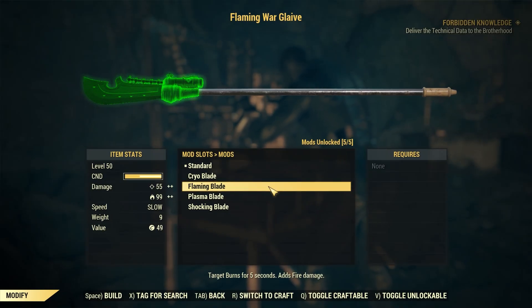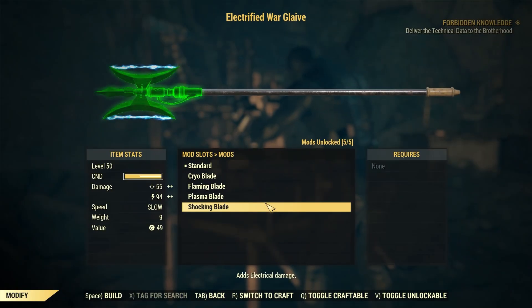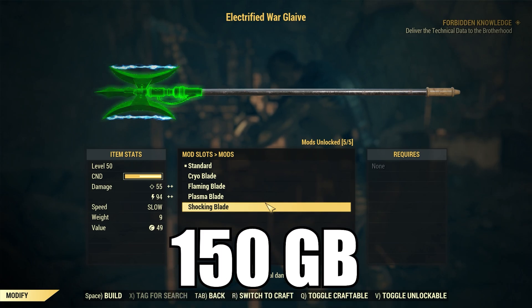Staying in the realm of mods, for weapons she's going to have the plan for the Warglaid Flaming Blade and the Warglaid Shock Blade. Both of those sell for 150 gold bullion each.